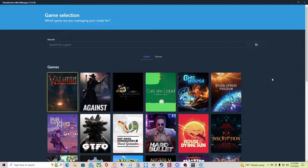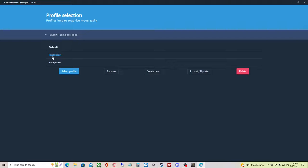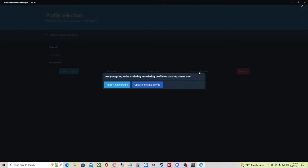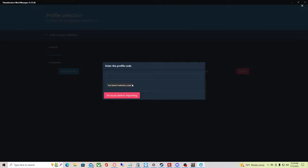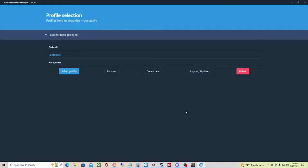Once you pop open Thunderstore Mod Manager, it's going to look like this. You'll see all these games — go ahead and click Valheim. It'll bring up a profile screen. You likely will not have any profiles here, so what you want to do is hit Import and Update. When you hit Import, you're going to use Import New Profile from code — not from file. There's going to be a code that I will have, and it will look like this. This is the current code, so you'll just go ahead and copy it, paste it in there, hit Import.